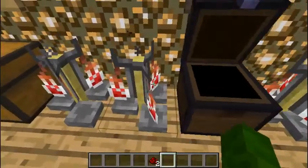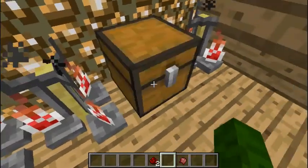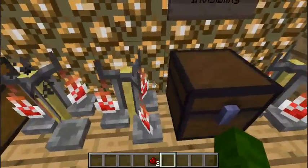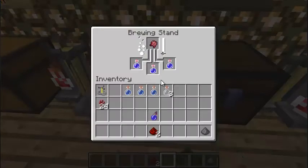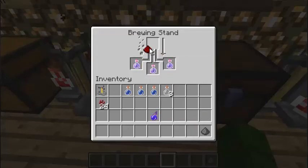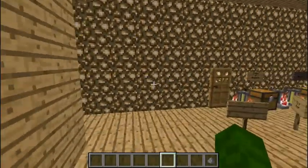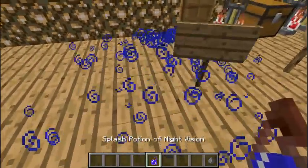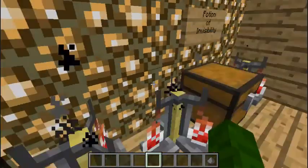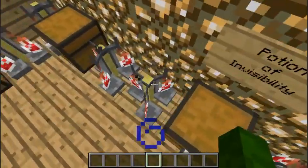Moving on to the Potion of Invisibility. Now that these are done brewing, you can get the fermented spider eye and just throw that in there, and that makes it into a Potion of Invisibility. Then throw that redstone in there and it'll boost it up to 8 minutes of invisibility. Now that it's done, you see 8 minutes of invisibility — throw that gunpowder to make it splashable. You just drink it or splash it, and all of a sudden you become invisible.